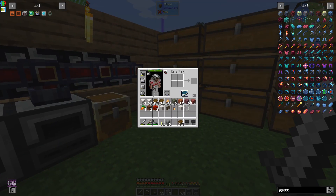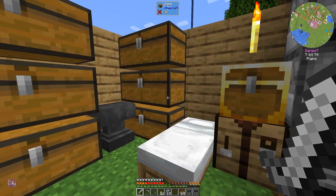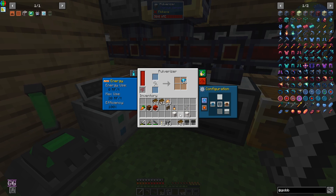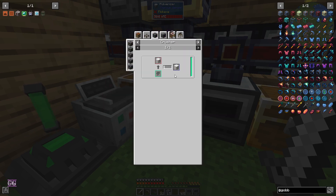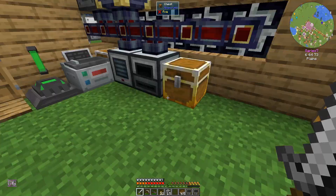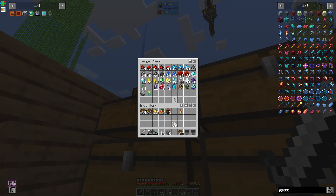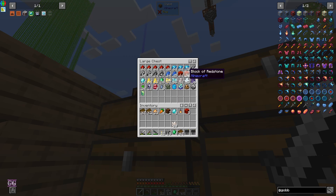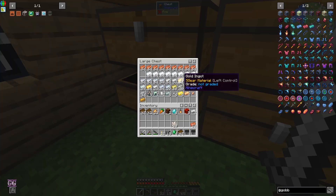That was a very good haul. I also grabbed books just in case, plus mossy cobblestone because we don't really have any. Dumped the smooth stone there and some quartz bricks. The quartz conversion only works in a crusher - so once we get more into Mekanism we'll be able to do that. We need quartz, emeralds, we have some diamonds, and we're going to make a heavy copper pressure plate - copper we have a ton of.